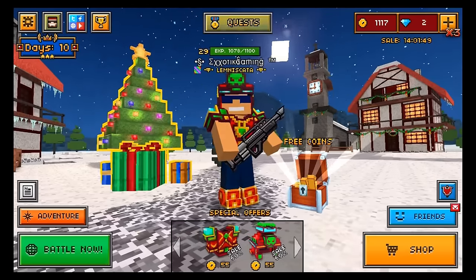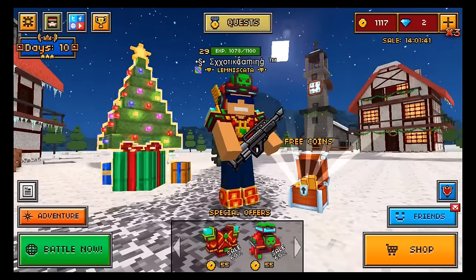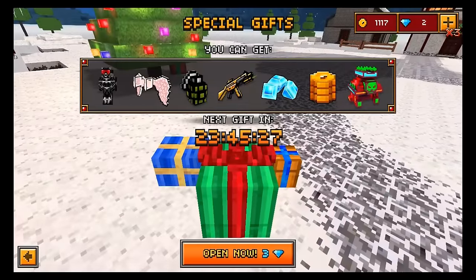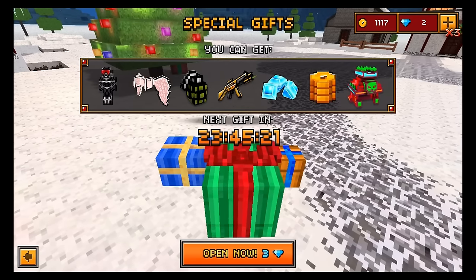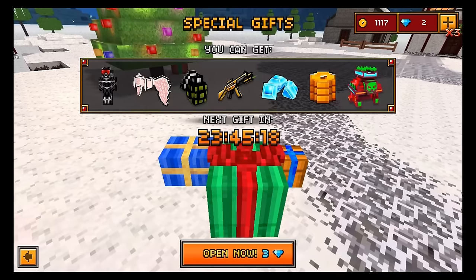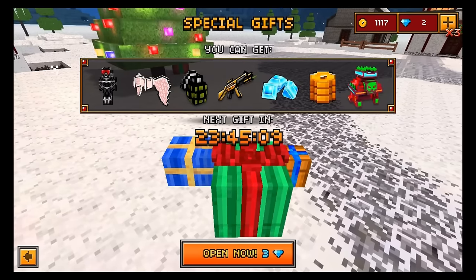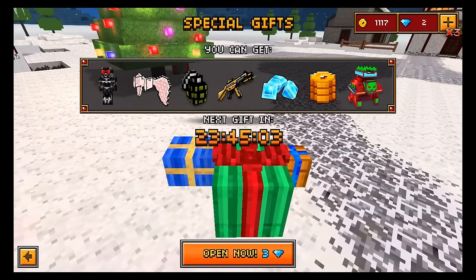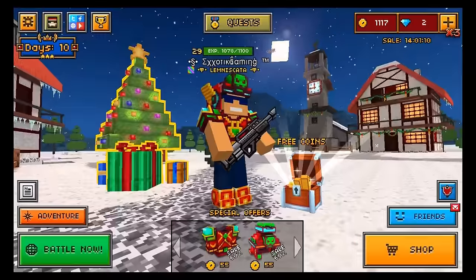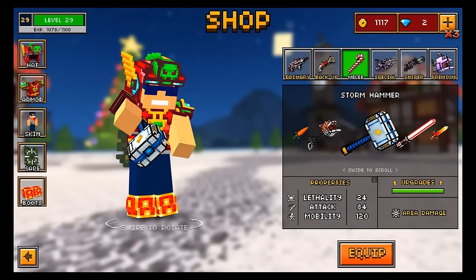Both of these weapons are very differently obtainable. If you click the gift button underneath the Christmas tree, you'll see the gift opening area — this is how you get the Candy Baton. You can get the Candy Baton absolutely free if you're lucky enough during your one free daily opening. For me personally, it took around 150 openings to obtain the weapon, so that's around 450 gems — very expensive for one melee weapon. The Storm Hammer is set at a fixed price in the shop, so you don't have to worry about spending nothing or an absurd amount.